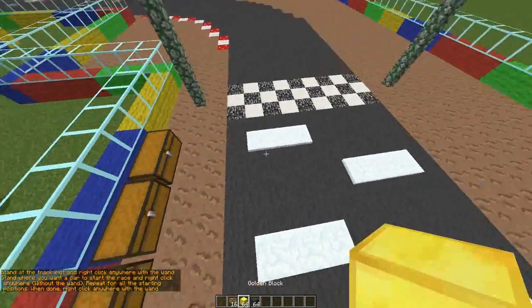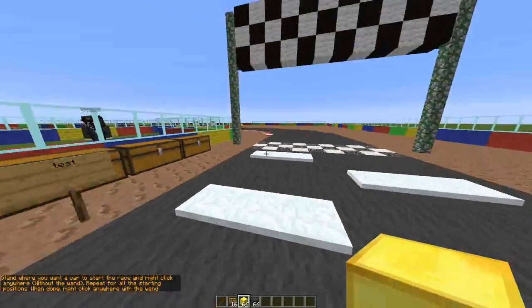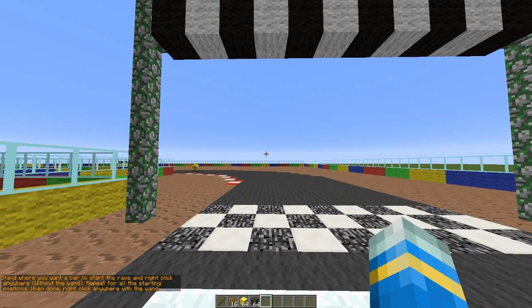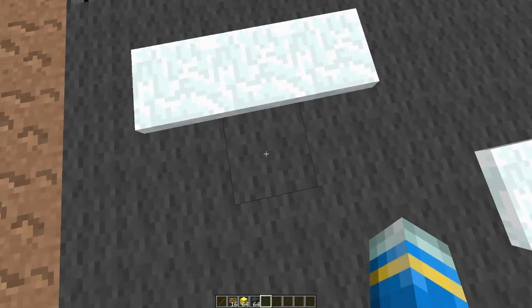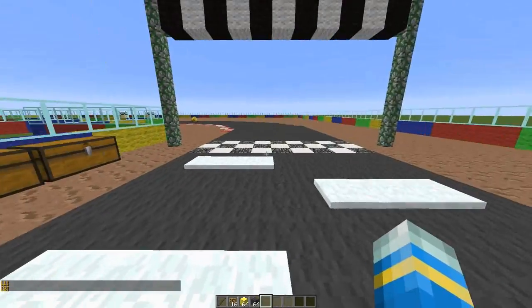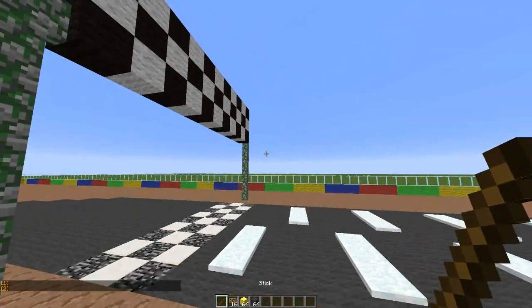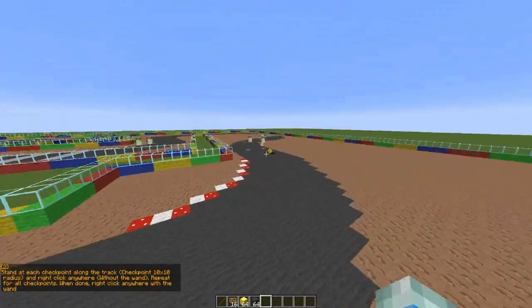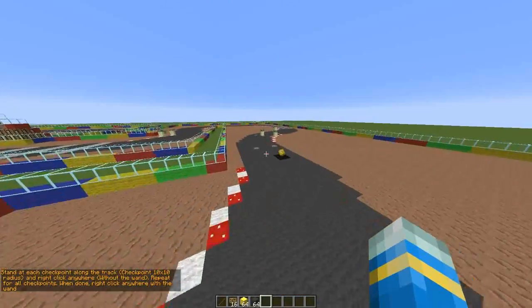Then go over to the lane where the cars spawn and just right-click without the wand, otherwise it will glitch out. Right-click the floor - the block where you want the cars to spawn. I'll do two spawn points since there are only two players, then right-click the wand.